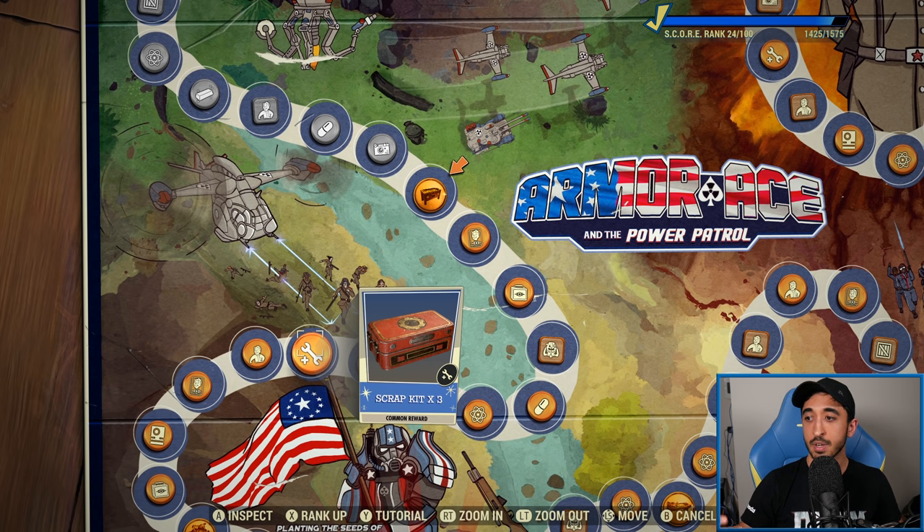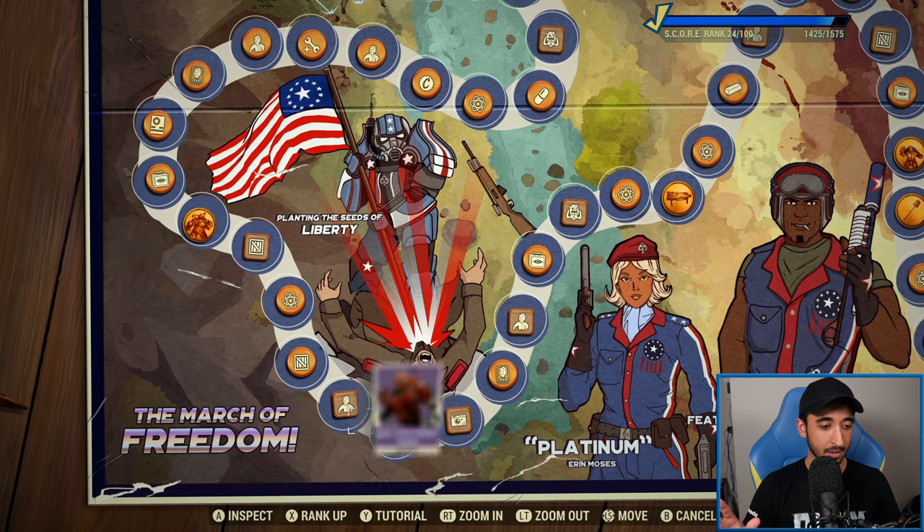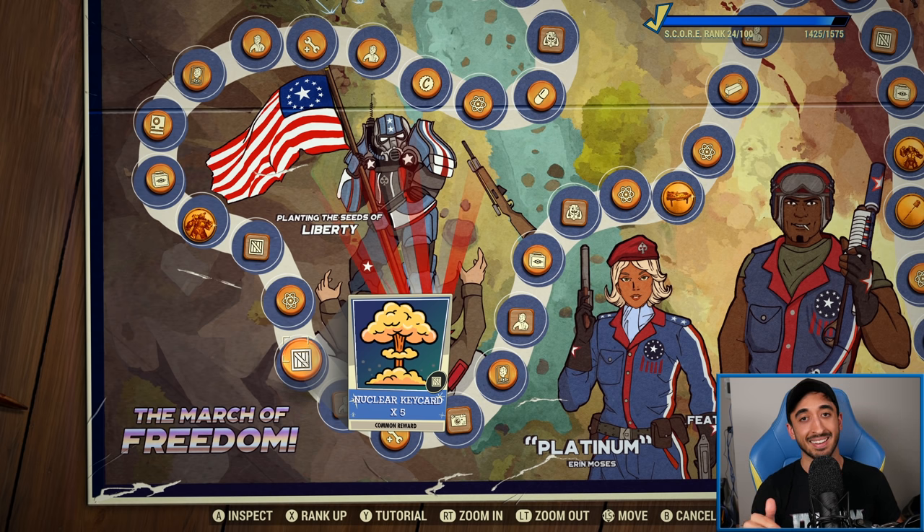So far we have the weight bench, lunch boxes, supply packages, atoms, scrap, gold bullion, and scrap kits. There's another great one here — nuke keycards! You can actually get nuke keycards as part of Armor Ace. Every time I want to do a nuke run I usually have to prompt one from Whitespring. Here you just get five keycards directly — that's so cool. It's especially great if you're doing a lot of nuke runs, trying to get rewards from the Colossal Problem event, or running Scorchbeast Queen fights.